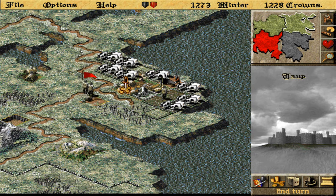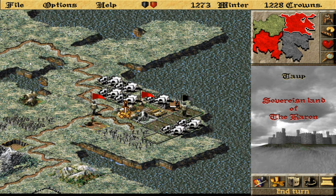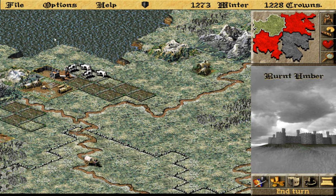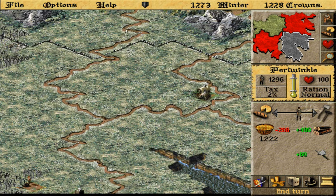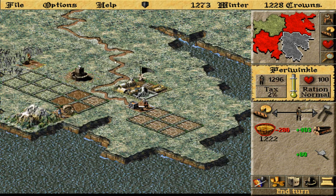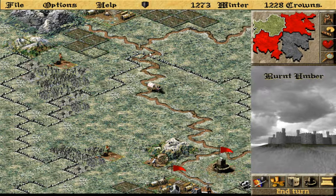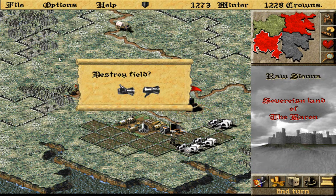Destroy these crops. He did come for Taup, and this other guy maybe is coming in for reinforcements. This area is starting to recover — I don't really care. I'm going to up my fields here: eight, nine, ten. I could go through and occupy these lands one by one, but I'm just not really interested in doing that. Destroy these crops.